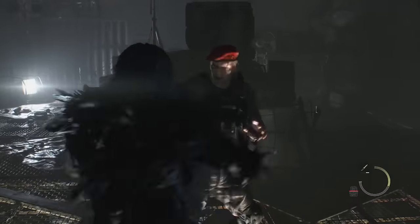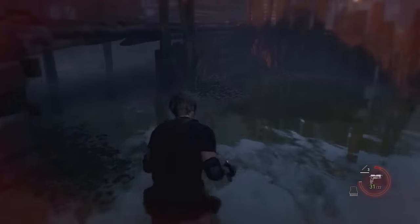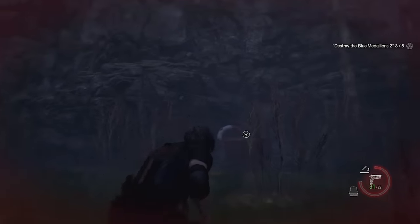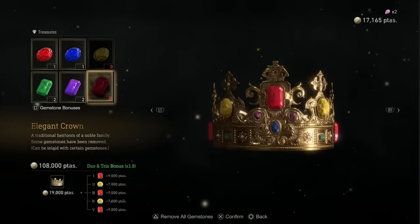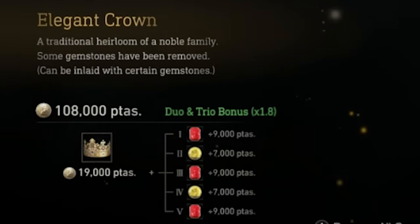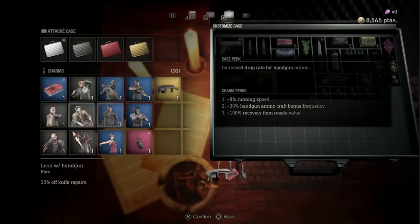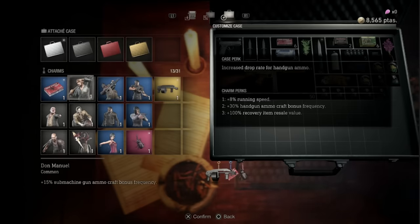QTE events have been removed, replaced with normal gameplay prompts in some situations. Expanding on the single-player merchant missions, there are now several missions throughout the campaign ranging in tasks. The enhanced treasure system now allows different combinations of gemstones, which can provide a bonus depending on which gems are used. The attaché case is now customizable, with the case itself able to provide certain perks, as well as attachable charms that tailor bonuses to your preferred playing style.